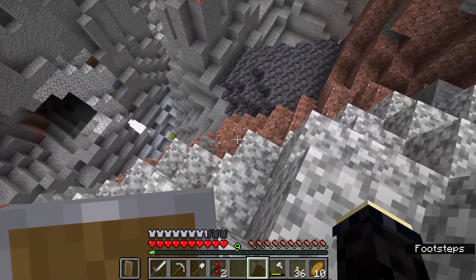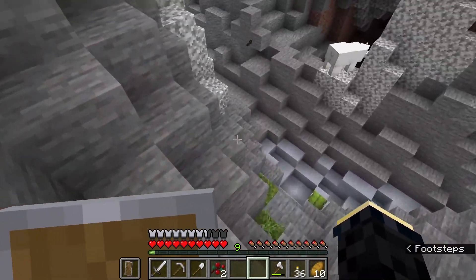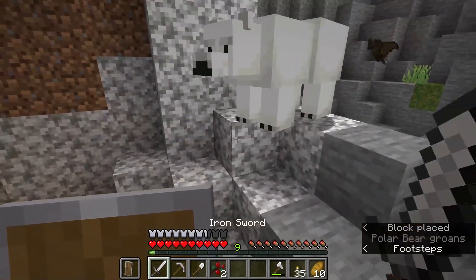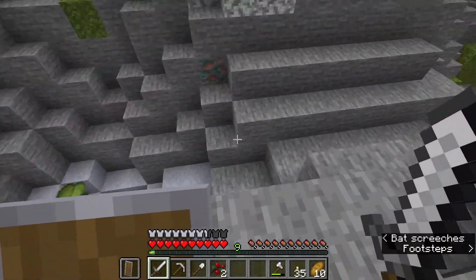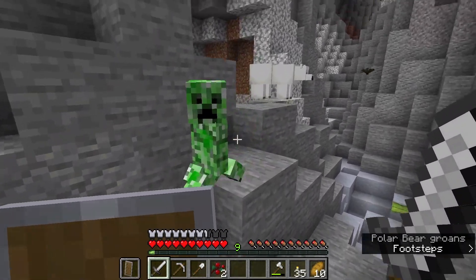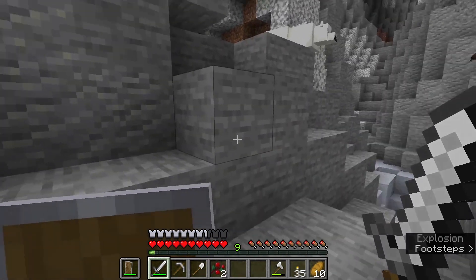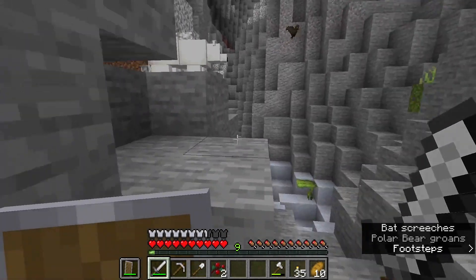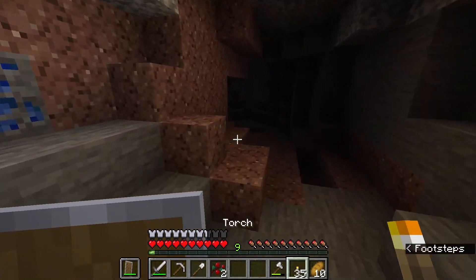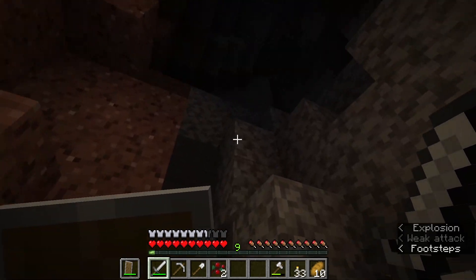Back down we go — we should probably just check out that cave. There was a baby zombie in there earlier so let's hope there's some more stuff there. And there's already a creeper. Oh yeah, creeper griefing is off — I completely forgot, because when the server was starting that was not the case. But yeah, that does mean dealing with creepers is a bit easier.